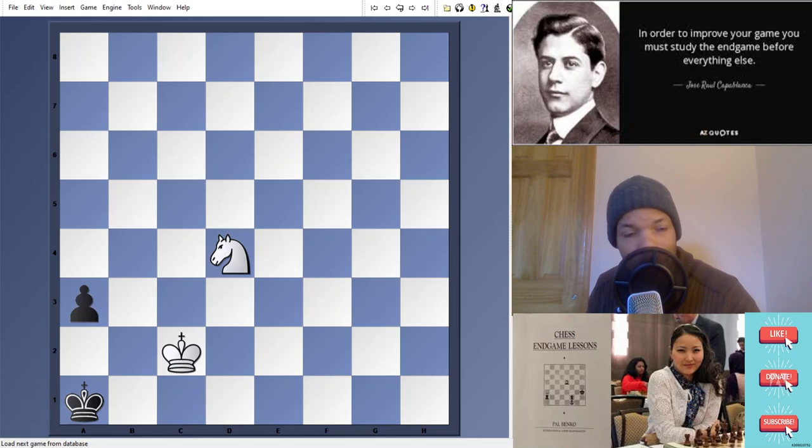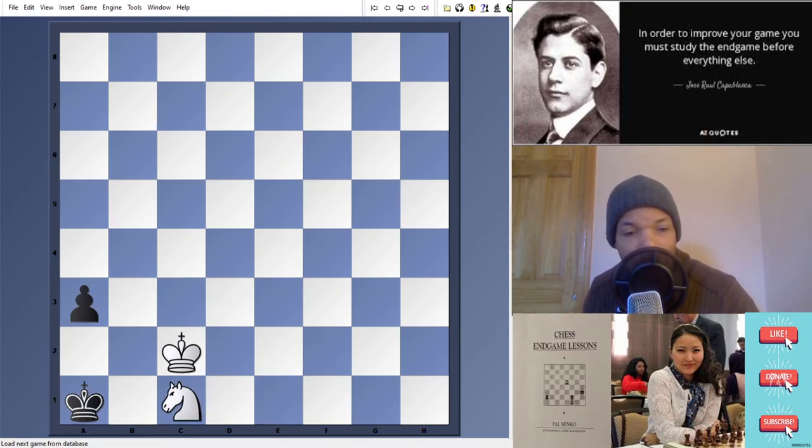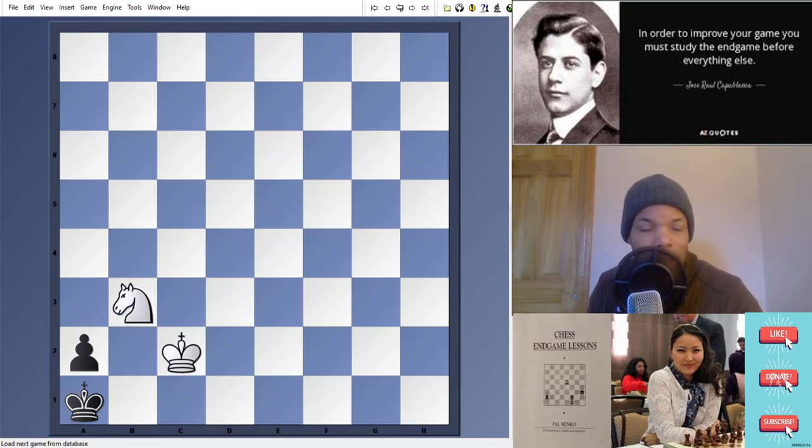You can see here black is forced to give up the opposition — he goes to the light square. Now knight e2. Notice the knight is on the light square and takes the color opposition against the black king. King a1, knight c1. Notice how white's knight has the color opposition — king goes to the dark square, knight goes to the dark square. A2 is forced, and now comes the mate. There you go — another example of color opposition with knights and king.